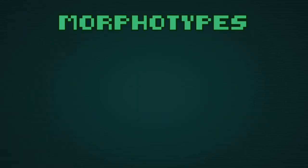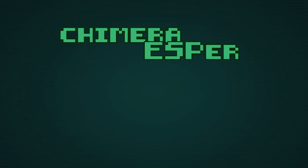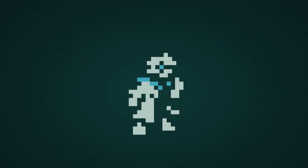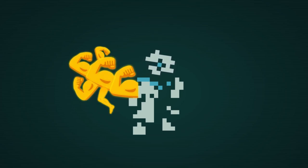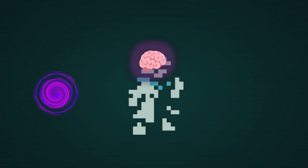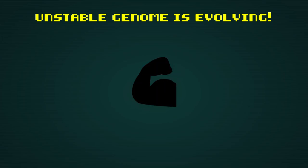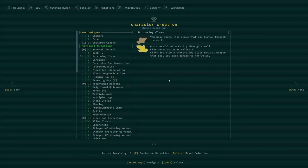Let's talk about morphotypes: Chimera, Esper, Unstable Genome. Setting aside Unstable Genome, Chimera and Esper limit your build to either physical or mental mutations — kind of like limiting you to warm or cold palettes. Chimera has a secret ability that allows you to grow extra limbs, which is a double-edged blade. Espers are also a double-edged blade. Unstable Genome is the only mutation you can take multiple times — it basically gives nothing now, but with the promise of something later. This can be a nice way to spice up your game and take some of the burden of choice out of your hands.